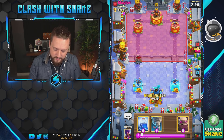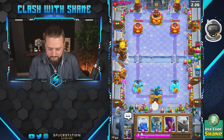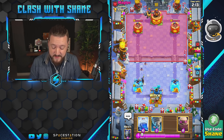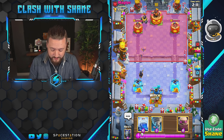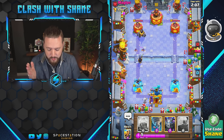So — hunter, bats, hog rider. Maybe something else in there, maybe he's got like a bigger beefy card like PEKKA, what do y'all think? There's the bigger beefy and it is PEKKA — we're gonna get a witch down here. I suspect a hog-bats push right lane here, but we shall see.